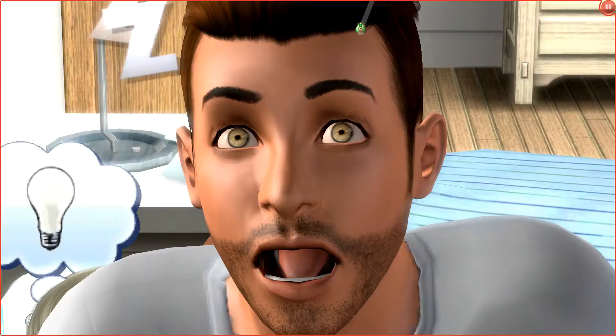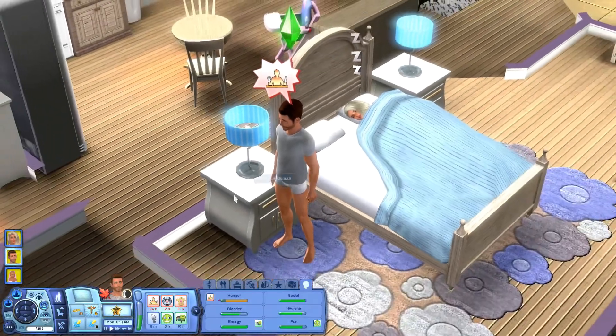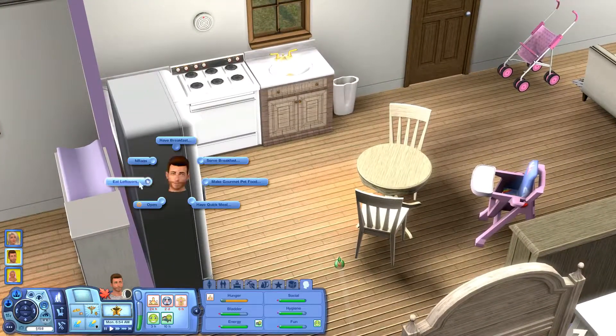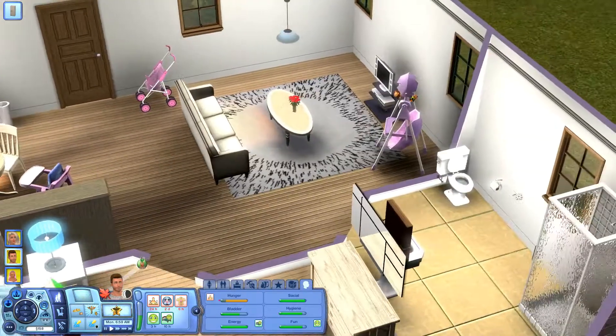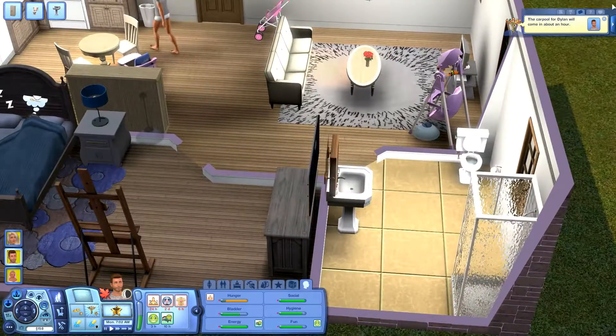Hello guys, Howdy Simmer here, and welcome to part six of my Sims 3 Generation Seasons and Pets let's play. Dylan is the first one up and he is absolutely starving, so he can go and grab some autumn salad, then he can go and use the toilet and brush his teeth.